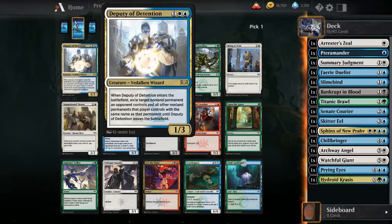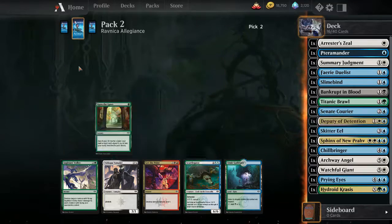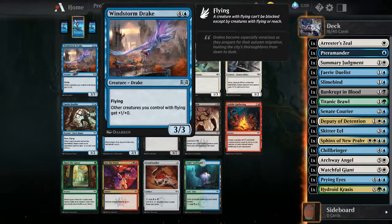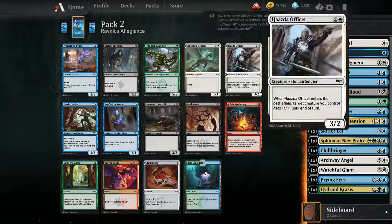Wow, okay that's gonna be pretty good for already being in blue-white. So I'm gonna take the Deputy of Detention - other creatures are flying. I think I want the huge dude here.